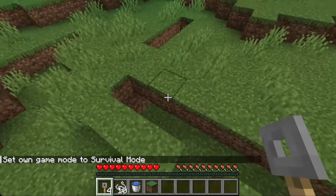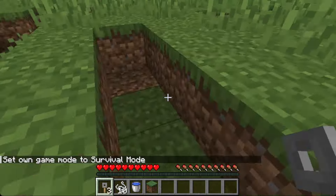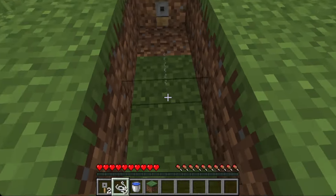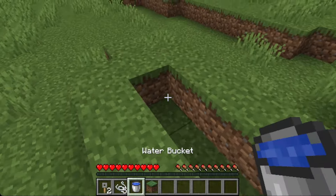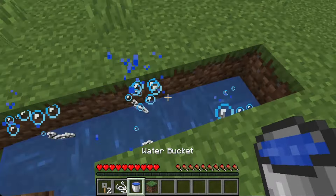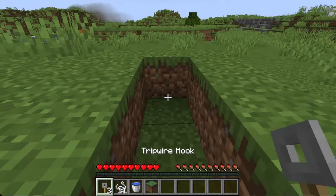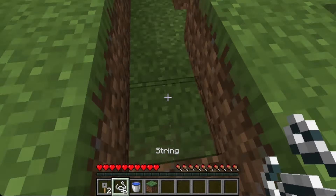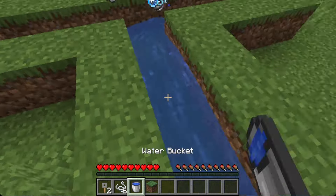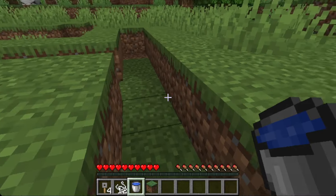Here's the string duplication glitch that will work every time. We want to set tripwire, tripwire, string, until we start with ten strings. Now we have five. If we place water and then take it off, we can see in the end we go from ten to eleven. I went from eleven to placing a water bucket, deleting it — and now we have twelve.